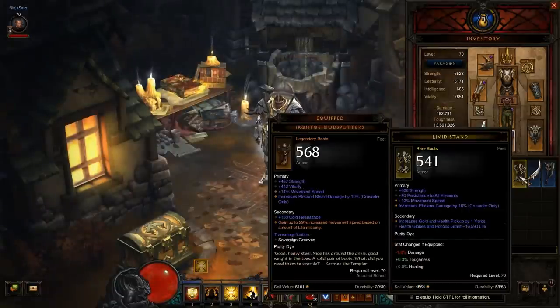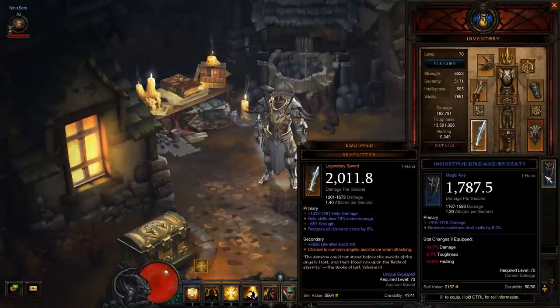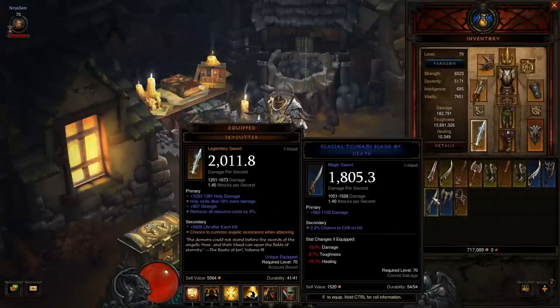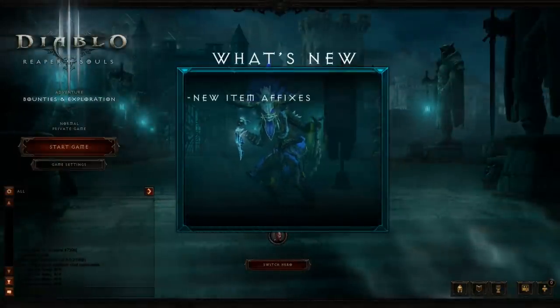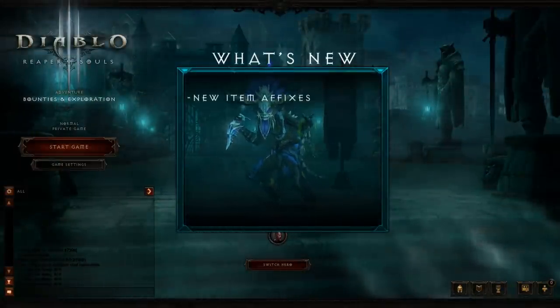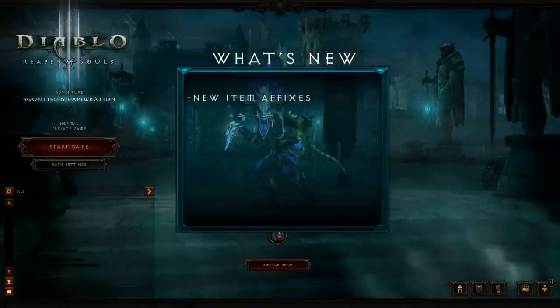Of course, primary stats, secondary stats, and smart drops are just the tip of the itemization iceberg. Loot 2.0 also includes the following changes. New item affixes have been added — keep an eye out for splash damage, cooldown reduction, resource reduction, bonus physical damage, and class-specific skill bonuses.